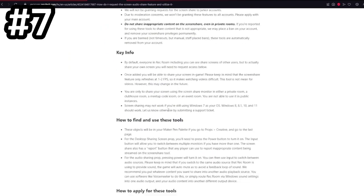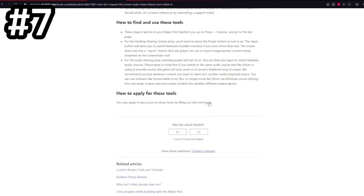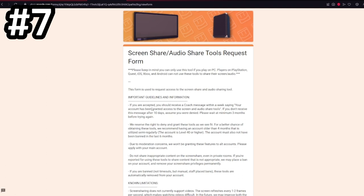You also need to be level 40 or higher. If you scroll down to the bottom of the article, you can apply by clicking the link there. This only works on PC, but it's a really cool tool for sharing your ideas or building references.